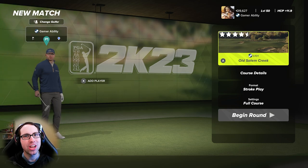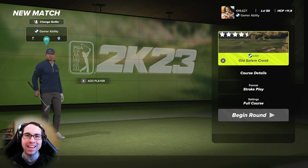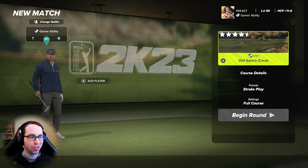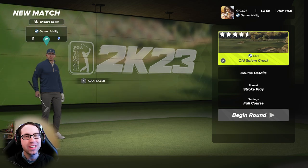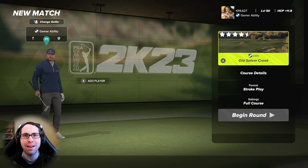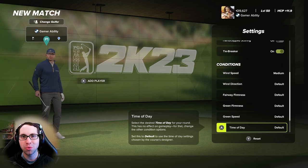What's up everyone, Ryan here, and today I'm checking out a brand new course in PGA 2K23: Old Salem Creek from the legendary designer b101, one of my favorite designers in the PGA 2K and Golf Club series. You always know when b101 creates a new course you're going to have a stunning, realistic golf course and a beautifully crafted environment. This course is perfection as always.